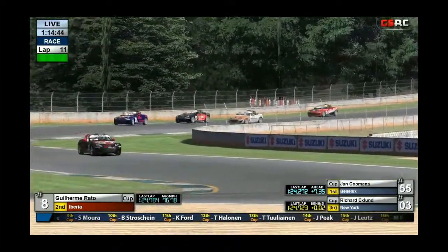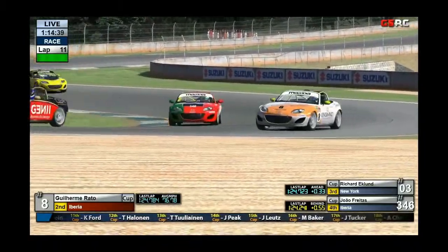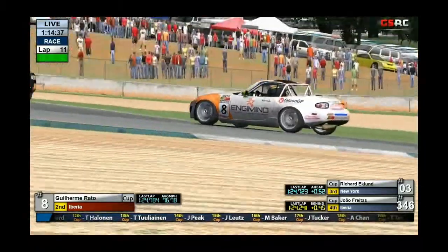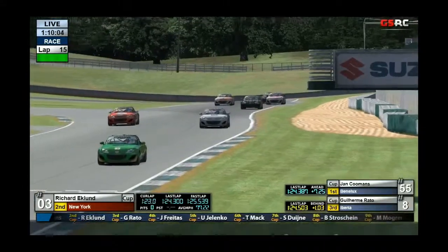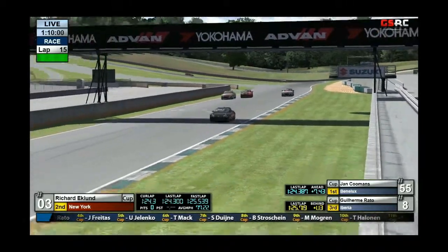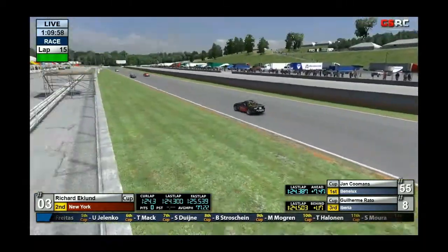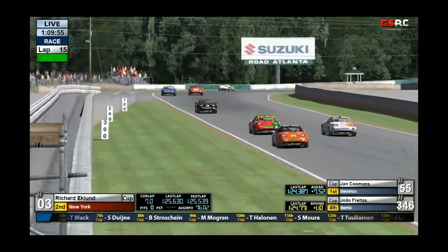We actually have Guilherme Rato and Richard Eklund side by side. Richard Eklund is going to try to keep on the outside, and actually makes the maneuver and has the second position. Xalfredes actually moved on Guilherme Rato after passing Arthur Chan. Guilherme Rato was very slow coming onto the front stretch, and Xalfredes was able to easily get past and managed to gain a position.